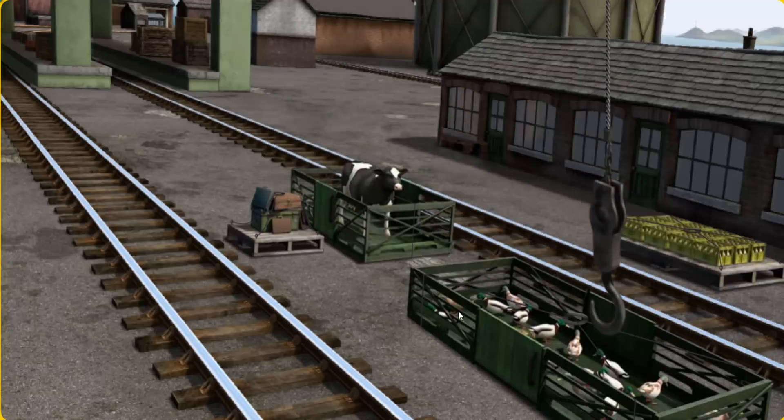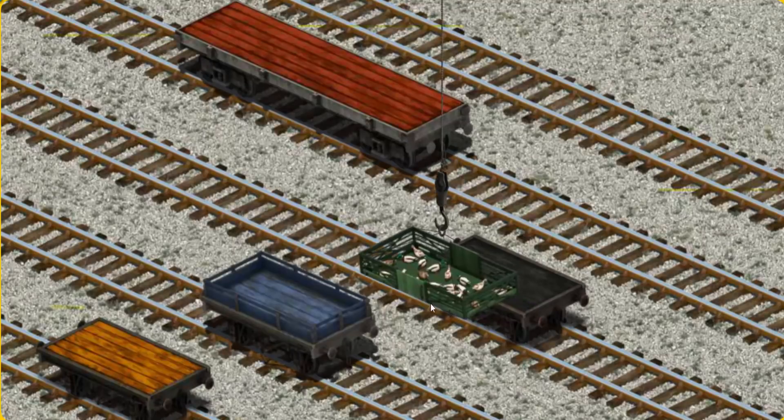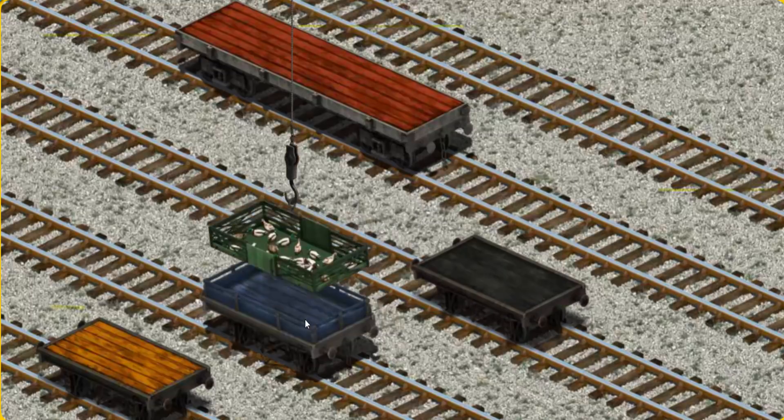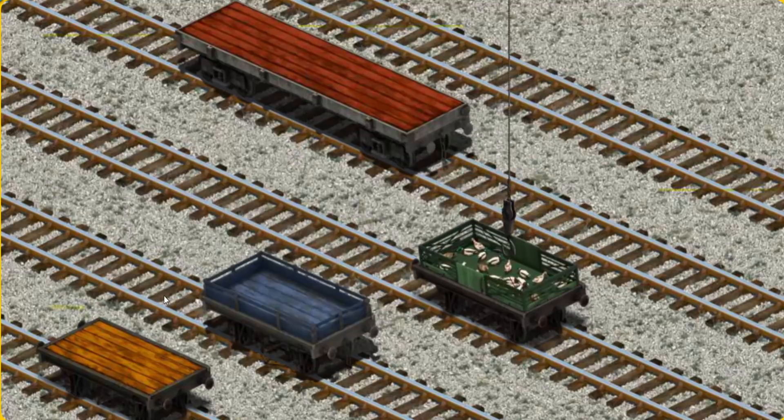Let's lift and load. Now the cargo must be loaded. Help Cranky find the black flatbed. Hold on, pick another one. You found it.